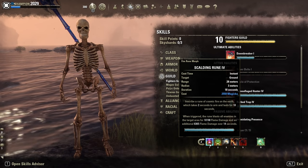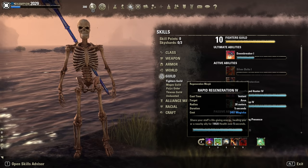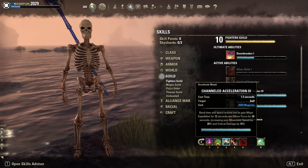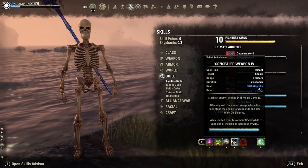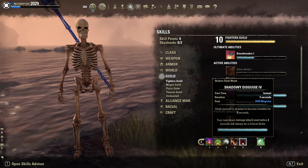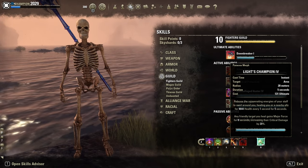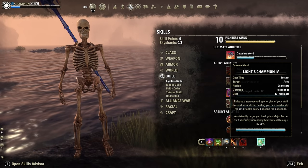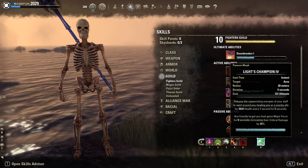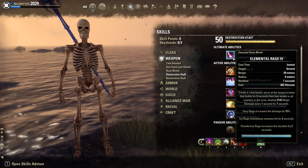Back bar: Scalding Rune, which we need to proc Dark Convergence. Rapid Regeneration, just in here. Channel Acceleration for the Major Expedition. Conceal Weapon for the extra movement speed while we sneak. Then Shadow Disguise to cloak away of course. And the Light Champion Restoration Ultimate just for Barlog. With an Inferno or Lightning Staff, the Death to Ultimate would be even better.